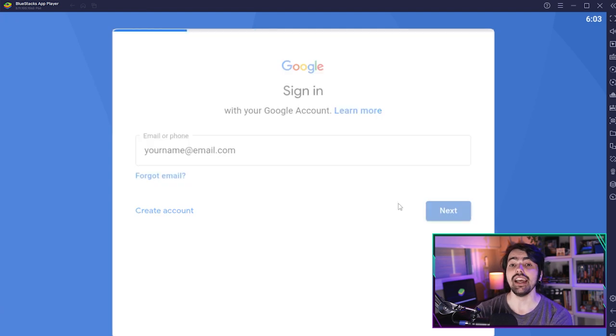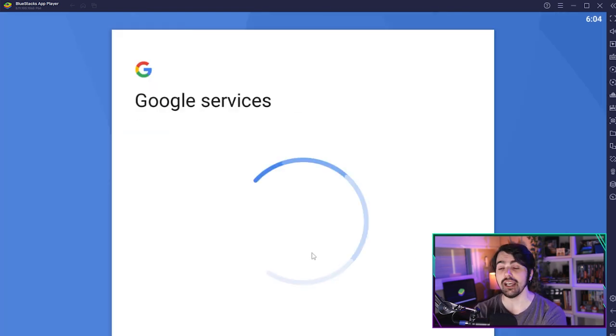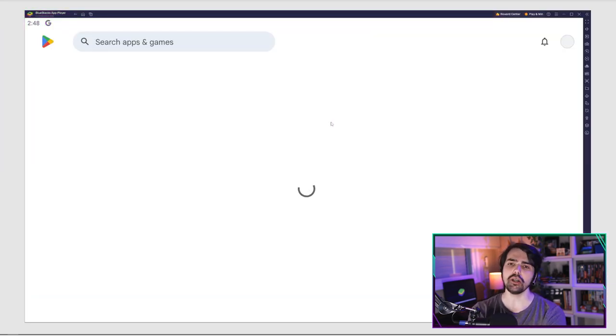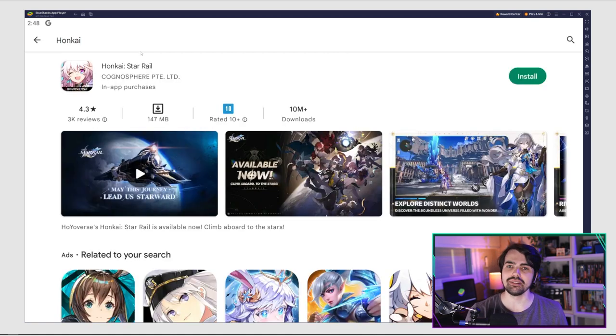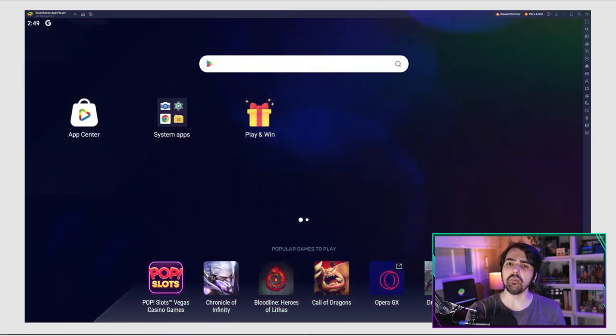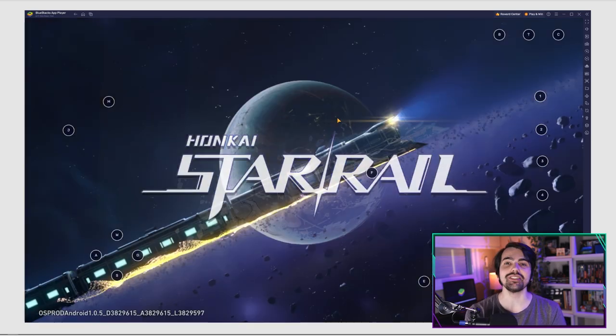Here you must log in to your Google account. Add your email address and password and proceed to agree with everything that shows up. After you're done logging in, you'll be automatically brought to the Play Store where you can search for Honkai. Now just click install, and once the game has finished installing it will pop up on the home screen. Just click on it and you're all set to start playing.